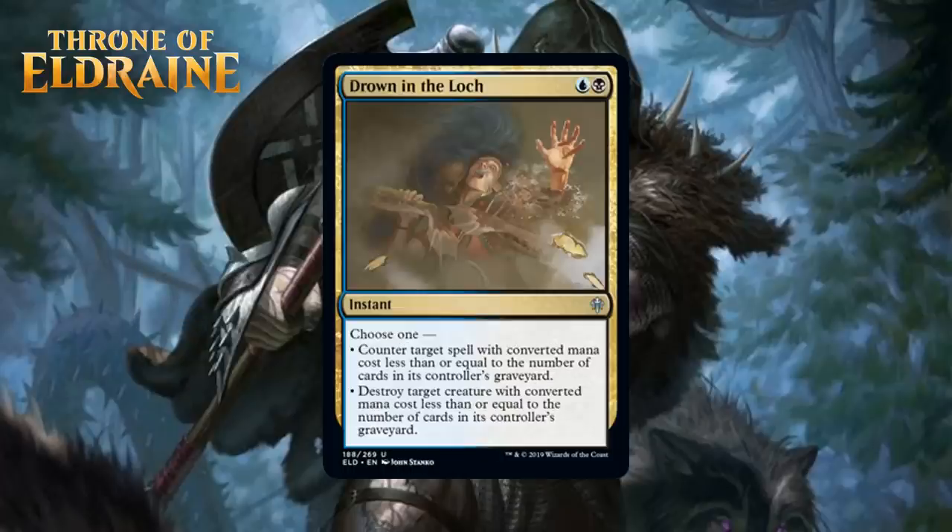Next up, we have Drown in the Lock, which is the signpost uncommon for the blue-black deck in this format. For blue and black, it's an uncommon instant. Choose one: counter target spell with converted mana cost less than or equal to the number of cards in its controller's graveyard, or destroy target creature with converted mana cost less than or equal to the number of cards in its controller's graveyard. Blue-black is about mill in this set, and it's been a while since we've seen such a great mill payoff in Limited. Your deck will need a fairly large focus on milling to take full advantage of this. I don't think it's good in the absence of milling, but I will definitely go for it if I'm already blue-black. I'm starting it at a C+.